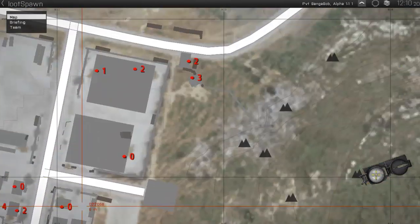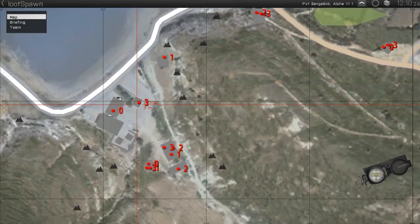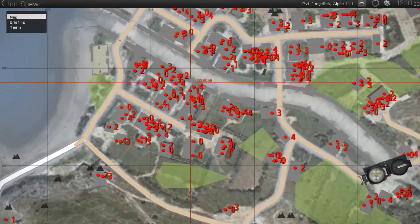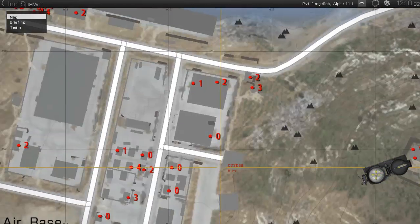As you can see, the loot is spawned inside buildings and each marker has a number on it. The number is not truly random — it's actually 0 to 4, and each number refers to the type of loot it is, but we'll cover that in a minute.